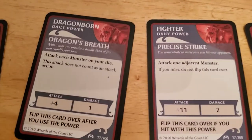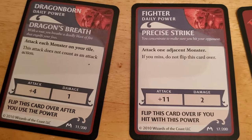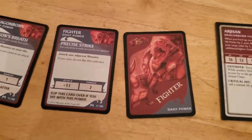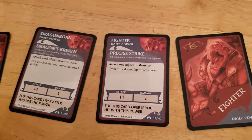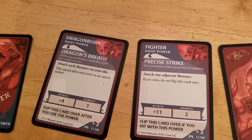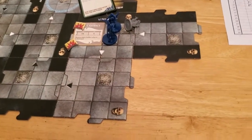He has Precise Strike, which we're definitely going to use this turn. He's going to use Precise Strike — that's a plus 11, so he only has to roll a four or higher. If he misses, we don't even turn it over. So let's see what this does, because right now we just want to lay into this thing with everything we've got. Plus 11.